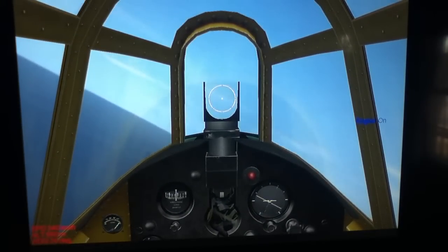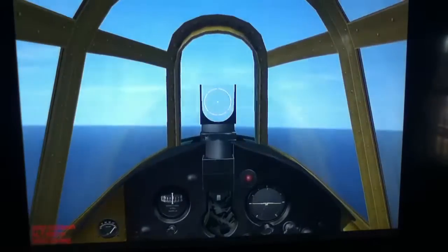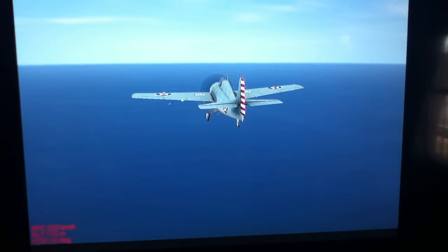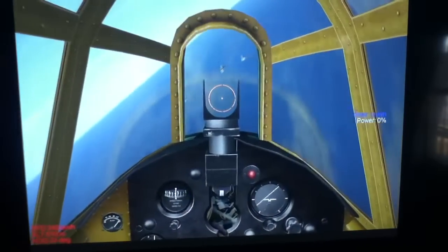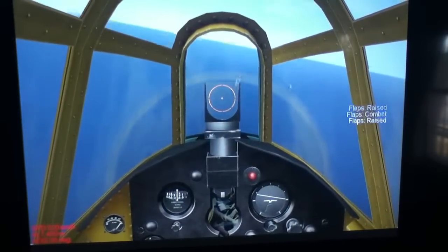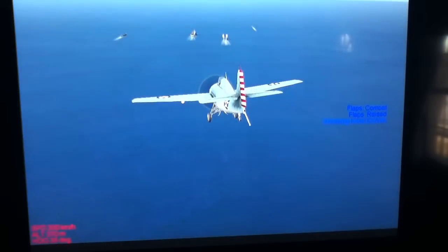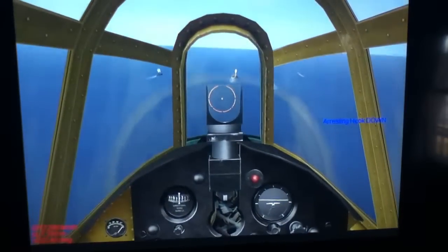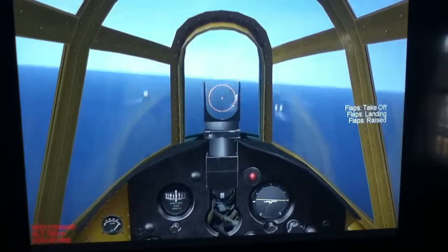Since this is the F4F Hellcat — or Wildcat — the landing gear has to be manually rolled down. There is no auto-lower button, so I have to repeatedly tap the lower button until the landing gear are all the way down. A few things that are good to note: lower the landing gear all the way, arresting hook, and your flaps, which are not cooperating right now.